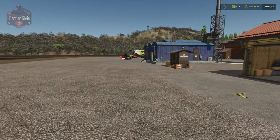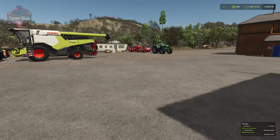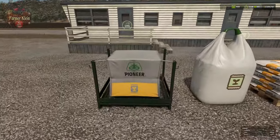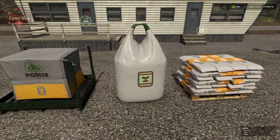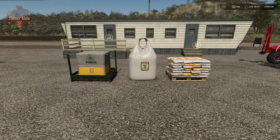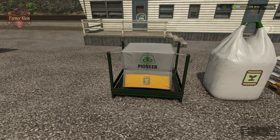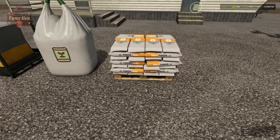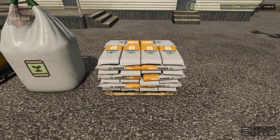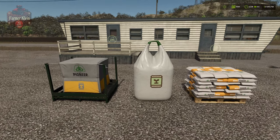Let's focus on getting sunflowers in the ground. We'll need to fill our planter with seed. There are three types of seed available: a big bag pallet, a big bag, and a pallet of seed bags — all $1,260. If you want the best value, get the pallet of seed bags, which has 1,050 liters of seed versus just 1,000 liters in the other two. You can find seeds in the shop under seeding > seeds, or under objects > big bags or pallets.